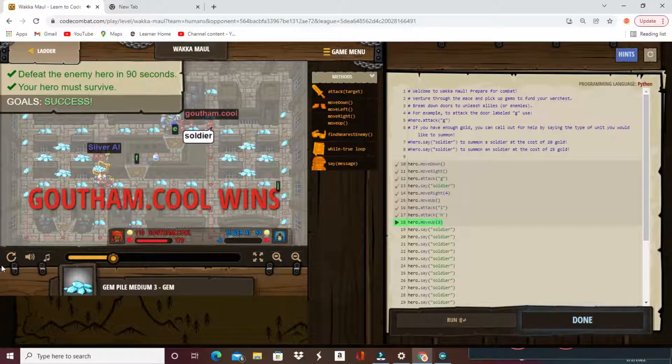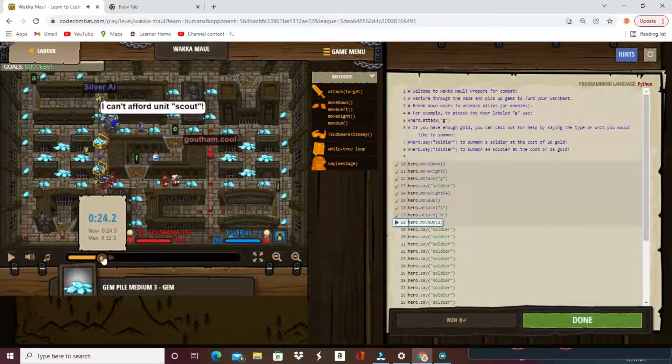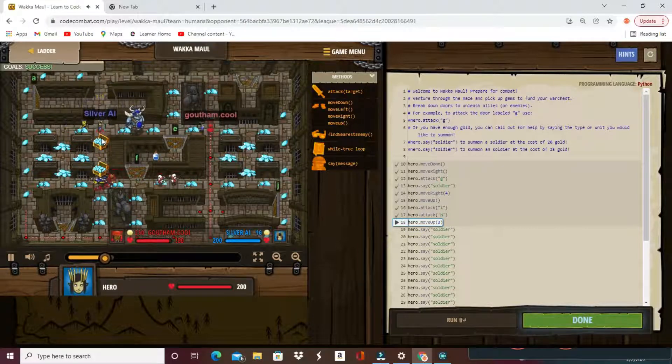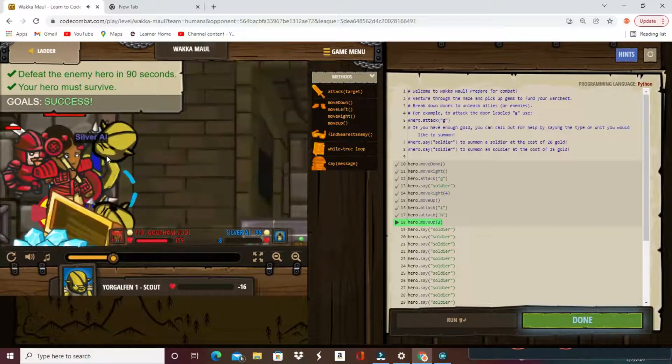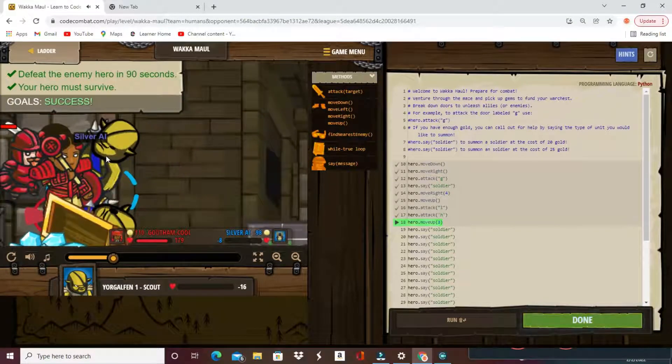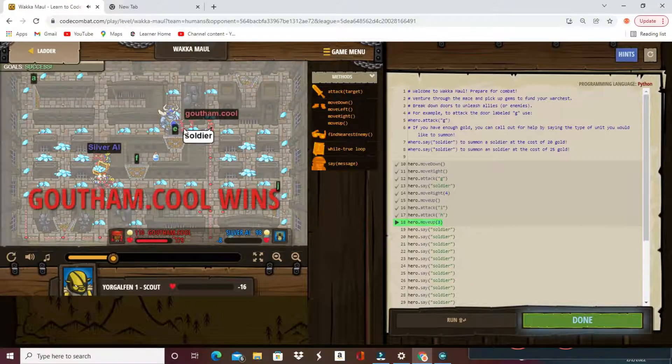It takes some time, but in the meantime while I defend myself from the brawler, we see that Silver AI stopped. She moves down but can't afford anything. Now she has a hundred gems but the second she summons something, we kill the scout and Silver AI.